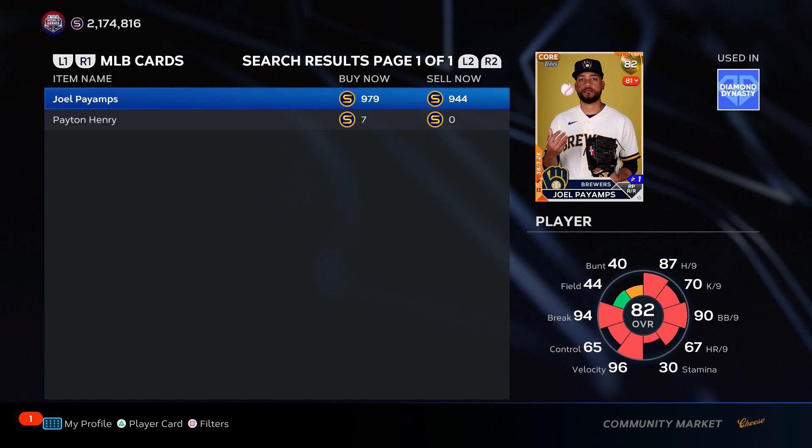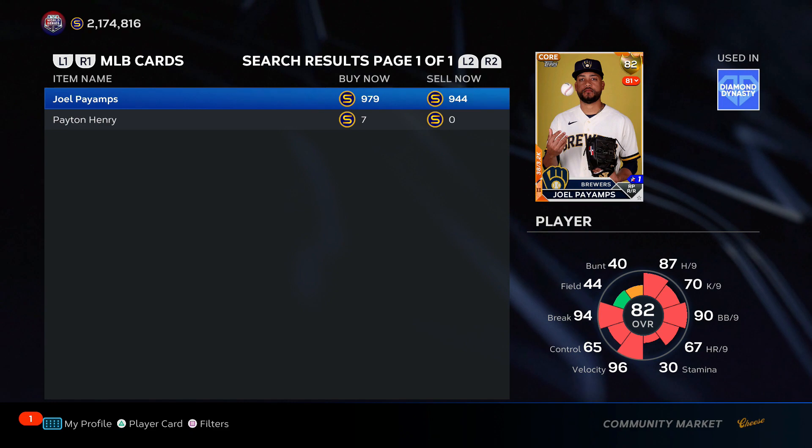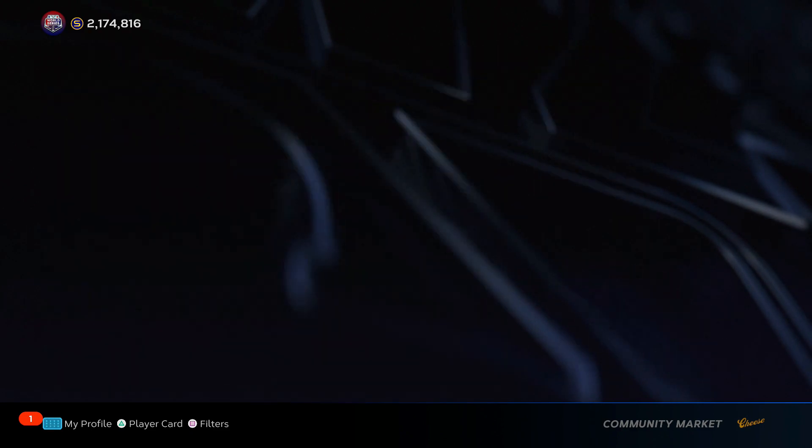So you want to make stubs first with the silver-to-gold exchange method, and then start dabbling in roster update investments, as well as another thing we're going to talk about now.